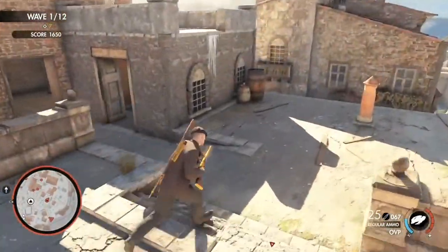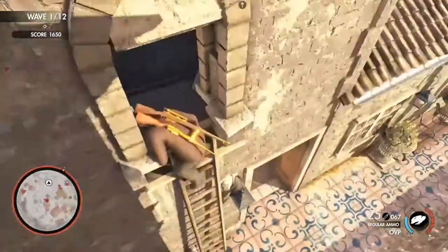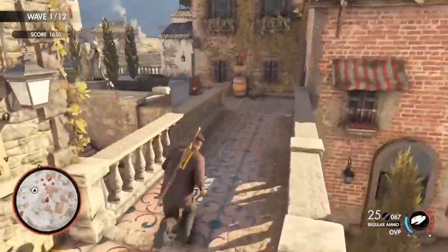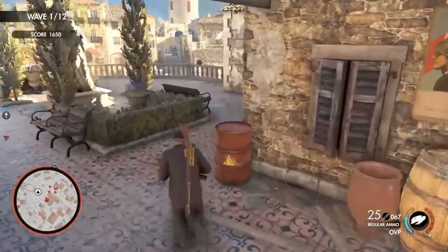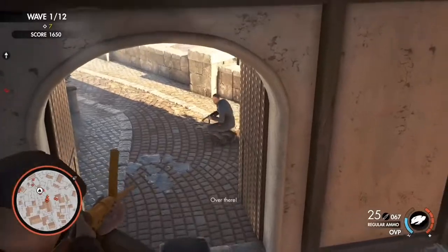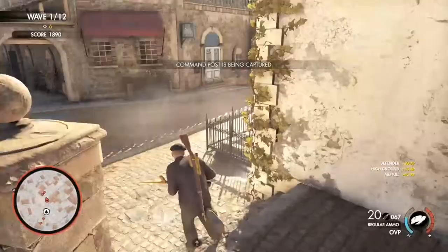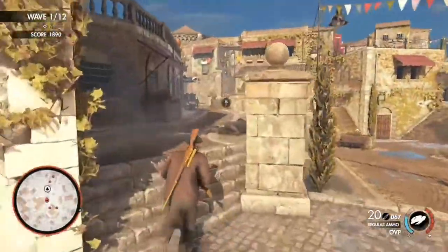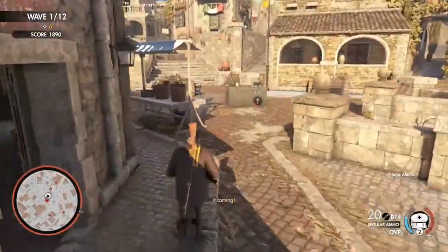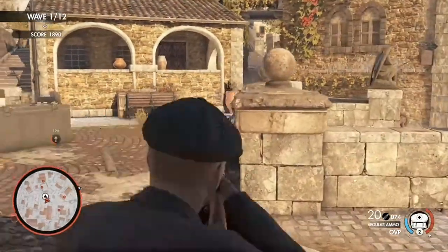You may not have heard of 9mm Glisenti before, which is because it was a rubbish design. Its dimensions were identical to the 9x19mm Luger cartridge, now known as 9x19mm Parabellum and the NATO standard pistol cartridge. However, the Italian cartridge featured substantially less powder, which made it much weaker. Luger rounds will chamber in Glisenti mechanisms and vice versa due to their identical dimensions, but both will malfunction if fired in the other mechanism due to the different powder charges, and this can be incredibly dangerous to the user.